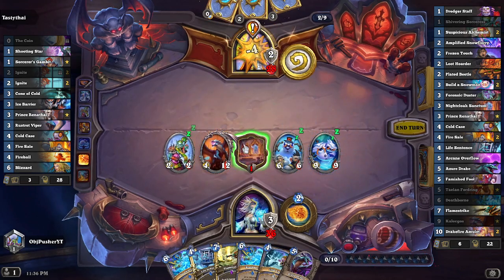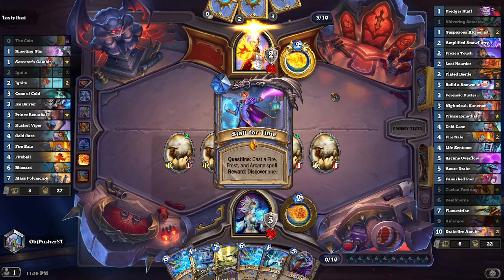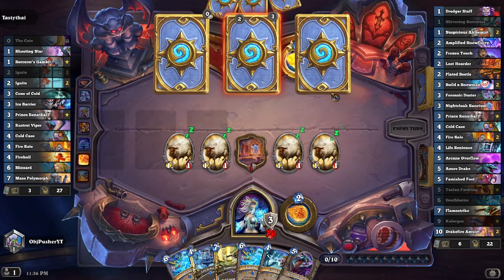I'm going to save the Nightcloak Sanctum for a potential combo with Deathborn, because he's going to summon some Skeletons eventually. Mass Polymorph — ooh, that's big yuck, I did not expect that. But I still think we're doing good. We do still have the Azerdrake, Cold Case, and other things to go ahead and summon more creatures. And he is running out of cards — he's down to three cards.